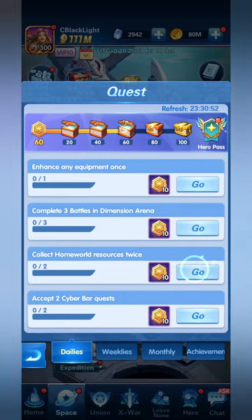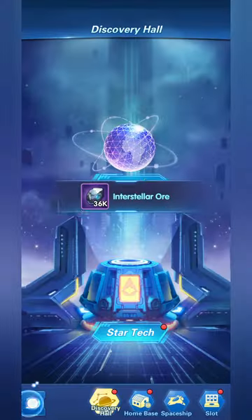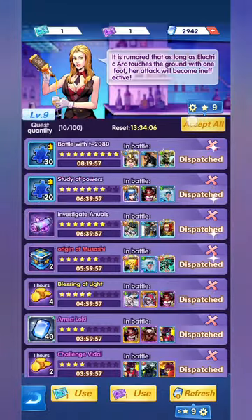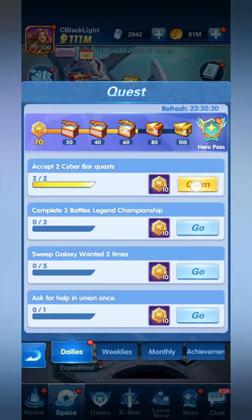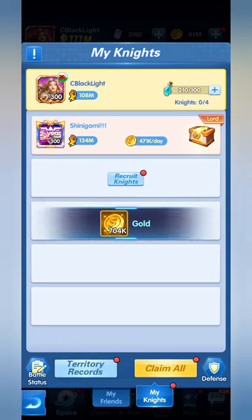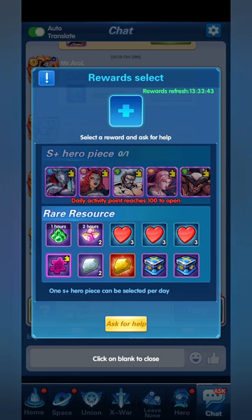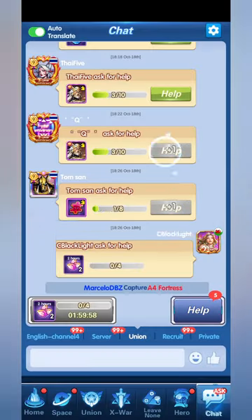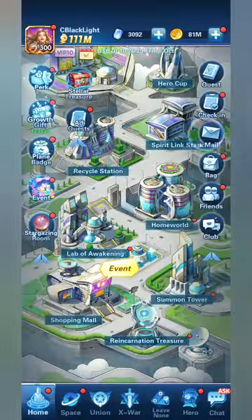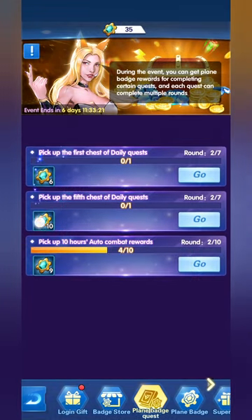Collecting chest by chest to gain more Plain Badges — watching ads is one way to gain extra. Let's accept the Cyber Bar quests, click accept all, add tickets, and another chest is collected, giving us more Stellar Treasure chests. The only thing remaining is to ask for help in our union — asking for help for purple diamonds and enchantment diamonds. That completes the daily quests, and claiming the hero boss reward completes day one.